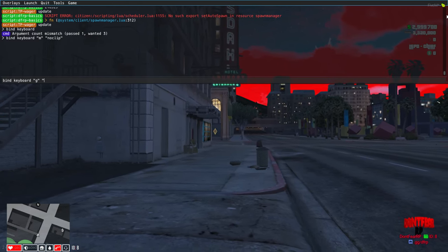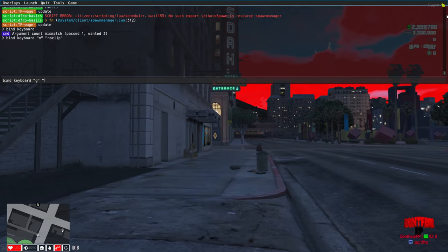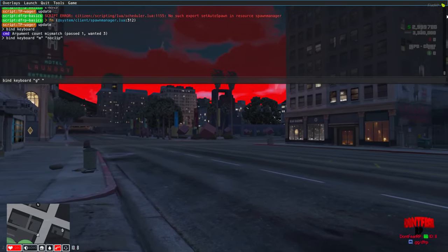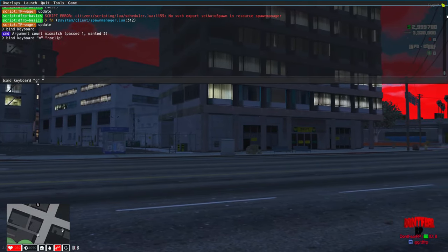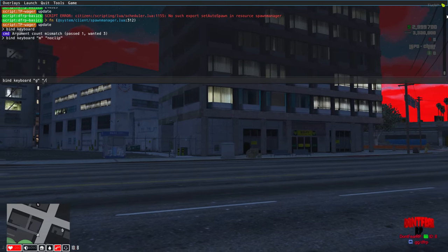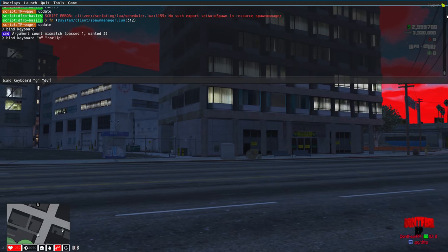Now comes the command you want it to execute — for example slash dv, or slash e dance, or any emote if the server has them. Important: do not put a slash. You literally just type dv, and boom — just like that. If it works it should execute automatically.